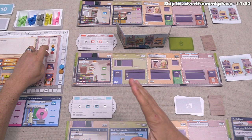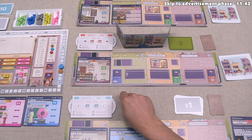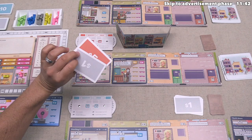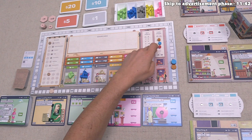Now it's the red player's turn. Since everyone else has already built, if red started an auction they'd win instantly with no competition. Instead, they've decided to build from their hand — the antique store, which costs $6. They pay that to the bank. All players have now completed their building action.